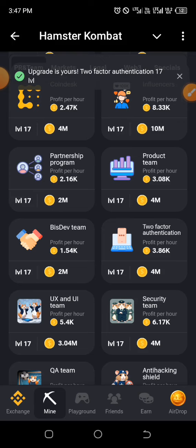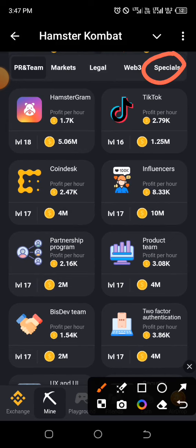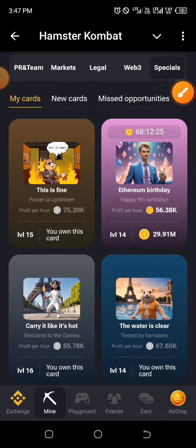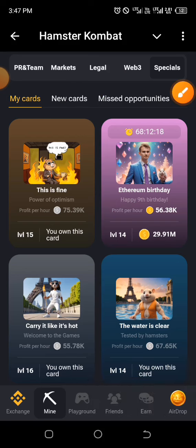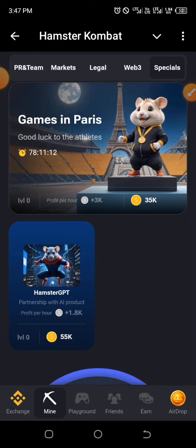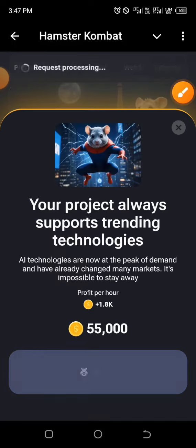You can see it's correct. The remaining two cards can be found under Special. Click on Special and check under New Cards — just click on New Cards and you have it right here: Hamster GPT. That's the second one. Click on it and click go ahead.